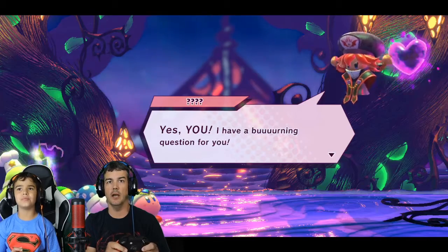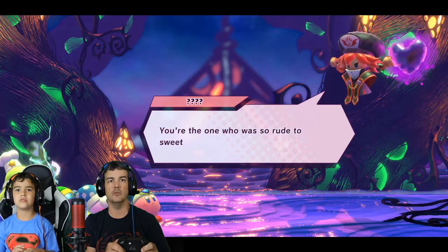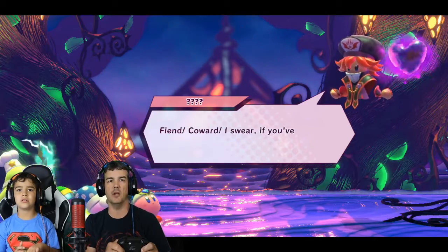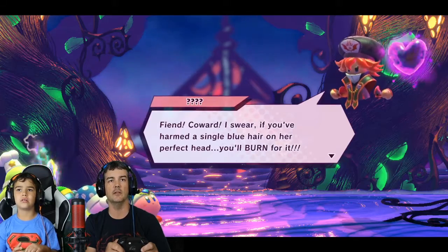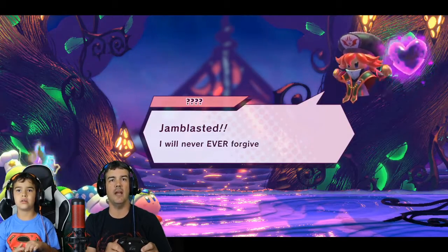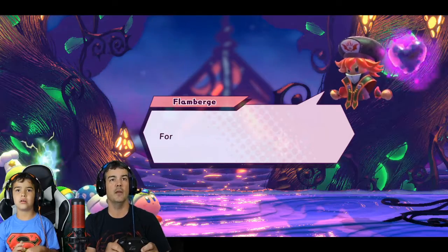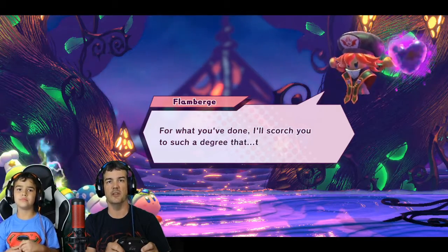I have a burning question for you. You're the one who has a road to sweet Francisca, aren't you? Don't you dare try to deny it. Fiend. Coward. If you've harmed a single blue hair on her perfect head, you'll burn for it. Jam Blasted — I will never, ever forgive you. She's a hothead. Now you must face Flamberge — that's me. For what you've done, I'll scorch you to such a degree...